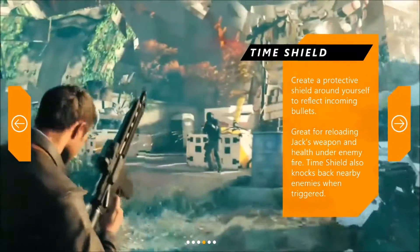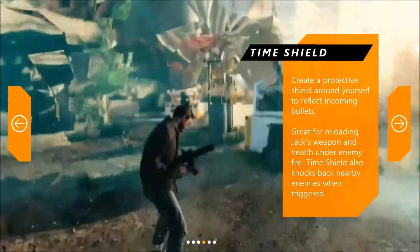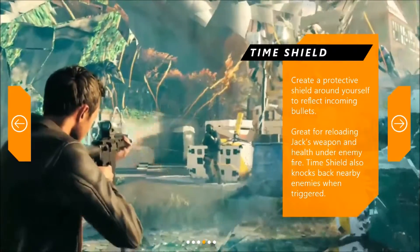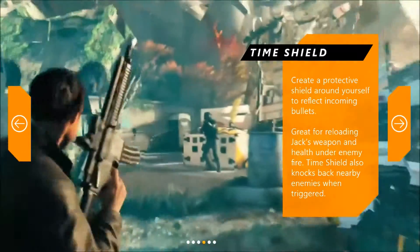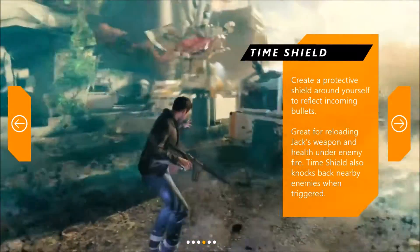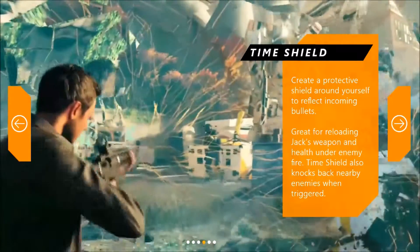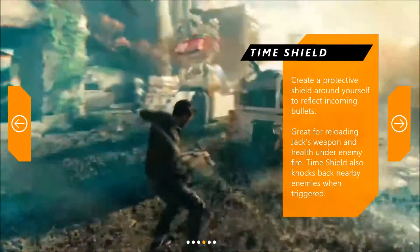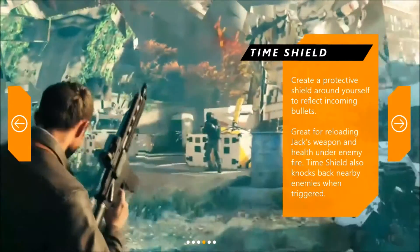This one's Time Shield, so we're on the defensive this time, and this one looks like it's going to be very useful. Time Shield creates a protective shield around yourself to reflect incoming bullets — great for reloading Jack's weapon and recovering health under enemy fire. Time Shield also knocks back nearby enemies when triggered. When they're shooting at the shield, the bullets cannot touch Jack — they bounce back towards the enemy. If you're in an open area, you can cast this while you reload, so you're not taking damage and can also regen your health.